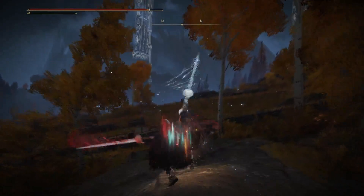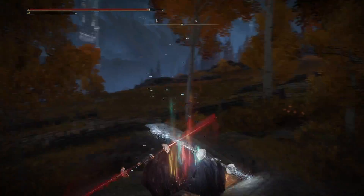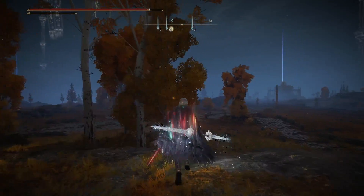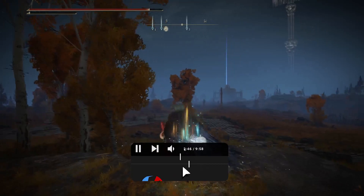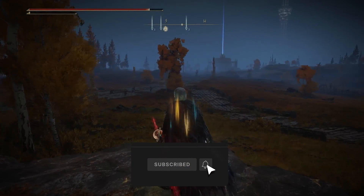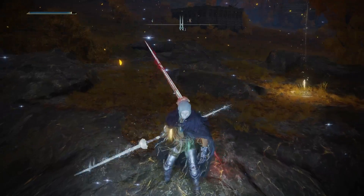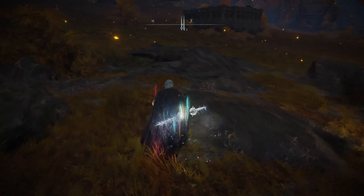You can do jump attacks or just slashes. The frost buff is going to last about 20 to 30 seconds, so you'll be dealing tremendous damage throughout. The reason I have the Chilling Mist in my right armament is that the buff goes away within 20 seconds.